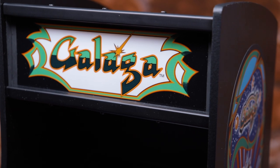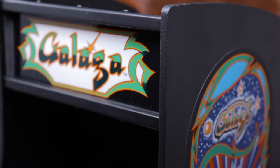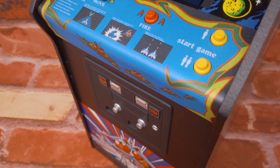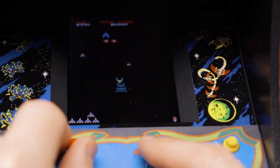For the uninitiated, Galaga was developed by Namco and released into arcades in 1981 and was the sequel to their first truly successful arcade release, Galaxian. Namco saw the success of Taito Corporation's Space Invaders arcade and decided they could create a superior game with improvements to the Space Invaders gameplay mechanics.